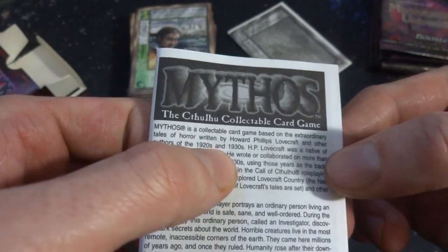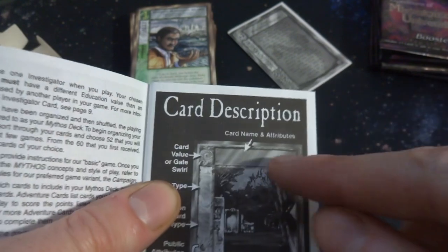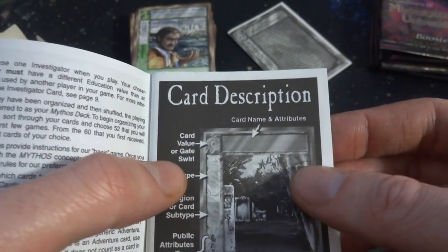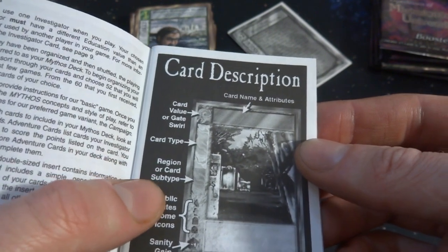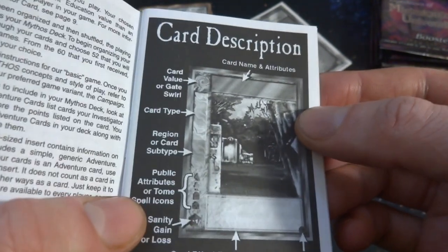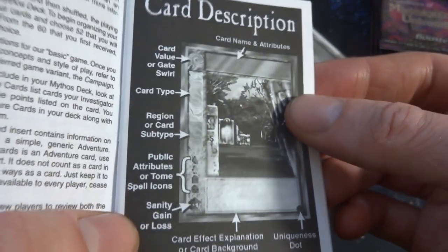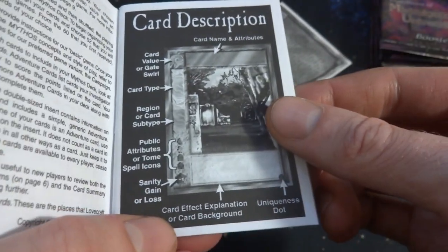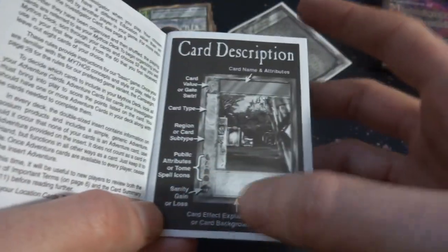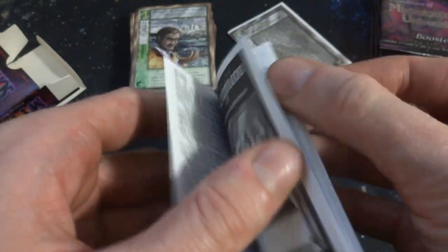Let's check out the cards. You got card name, attributes, card value, and gate swirl. You got the card type, region of card, subtype, public attributes, or tome spell icons, sanity gain or loss, card effect, expansion or card background, and uniqueness. So there are 1, 2, 3, 4, 5, 6, 7, 8 things for your card to identify it.